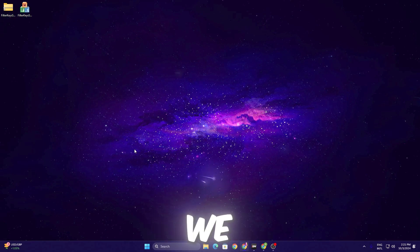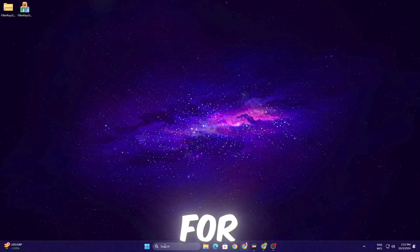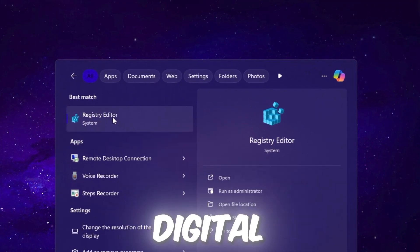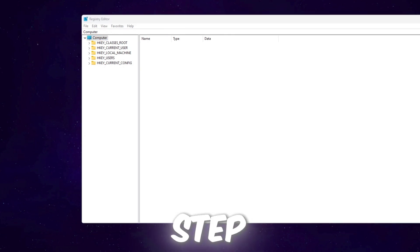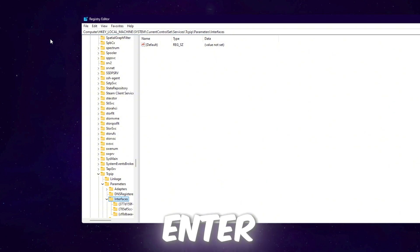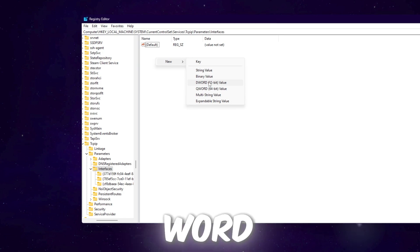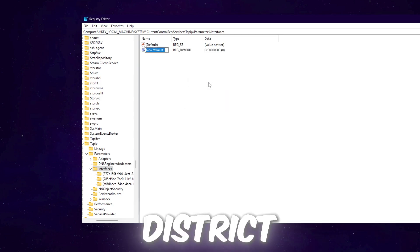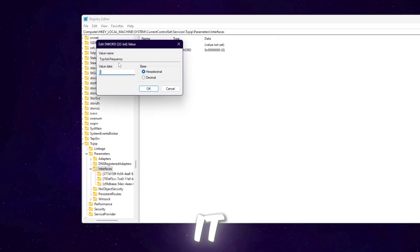Next, tweak the registry for the lowest input delay. Search for Registry Editor in Windows and run it as administrator. Copy the path from the video description, paste it in, and press Enter. Right-click, go to New, create a DWORD 32-bit value, name it 'TcpAckFrequency', hit Enter, set the value data to 1 with base Hexadecimal, and hit OK.